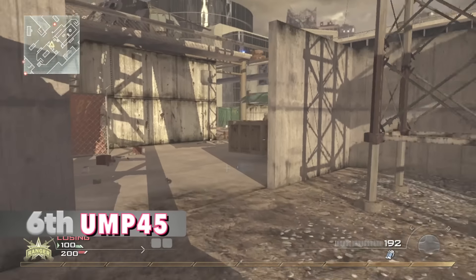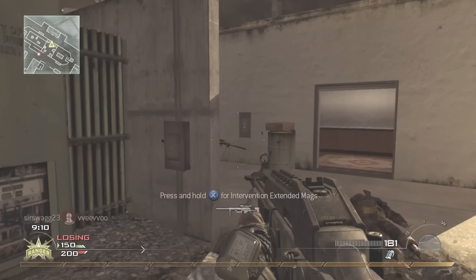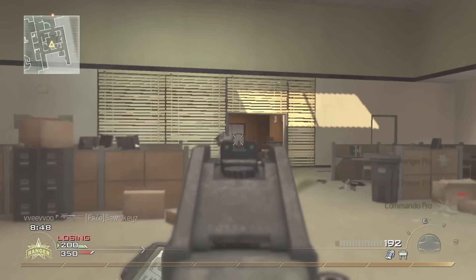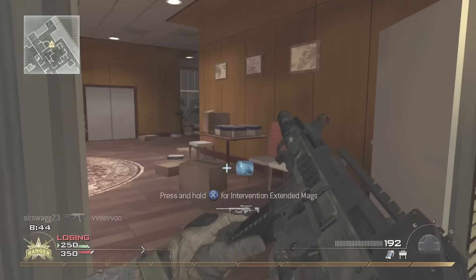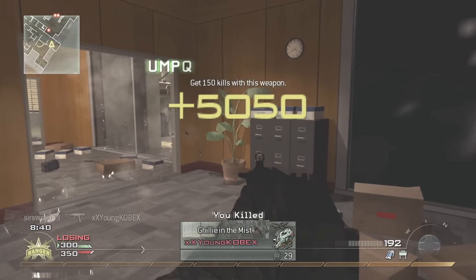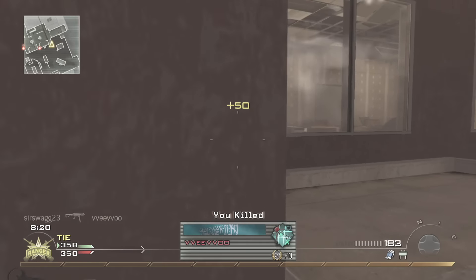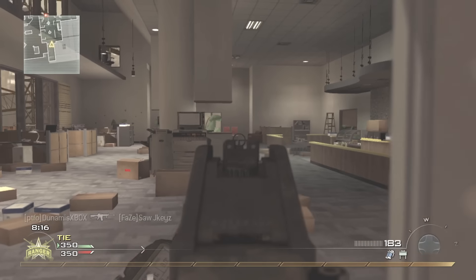Number 6: the UMP-45 from Modern Warfare 2. This SMG being voted this highly makes perfect sense. With Stopping Power equipped, it would two-shot across the entire map. Even with a slower base fire rate it could destroy SMGs and assault rifles at all ranges. If you equipped Rapid Fire it would be unstoppable if you could control the extra recoil. Personally, I enjoyed using it with a suppressor to stay off the mini map and be more precise. It has an argument to be even higher on this list.